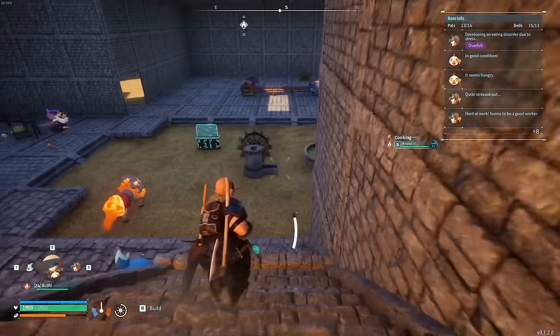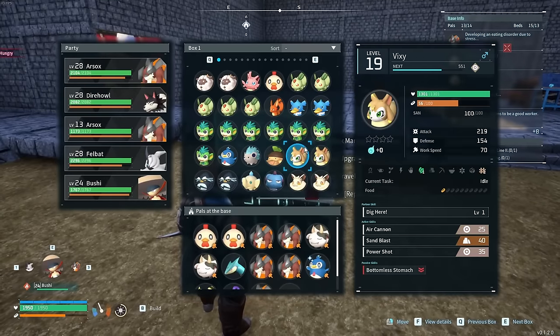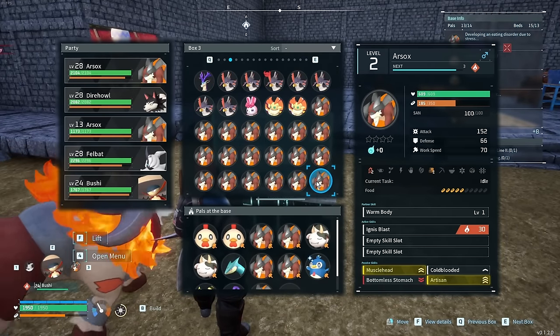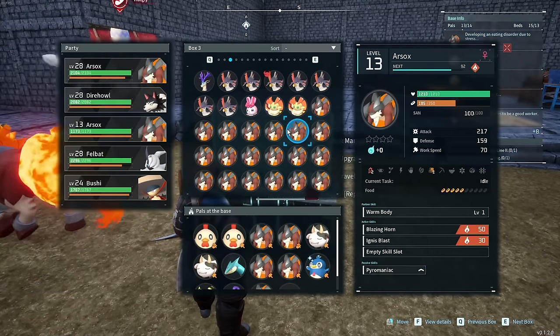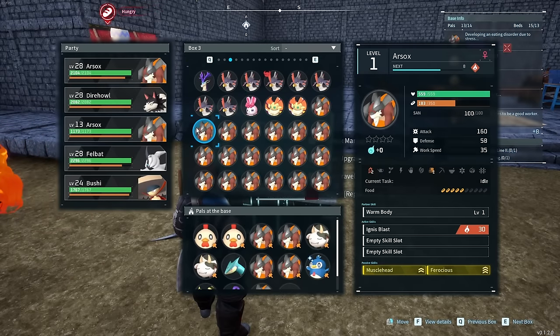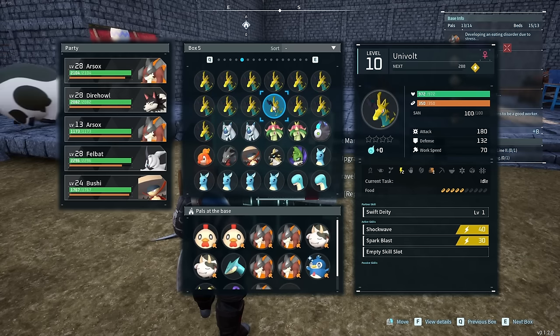I think the problem is that we're breeding two dudes that have too many passives. Like, we were breeding two guys that had too many passives — muscle head, serious, ferocious, serious, muscle head, artisan — which is probably why we got such weird eggs coming out here. Because we're trying to take six skills and turn them into four. So this guy has serious and that's actually a male. So I would assume that if we breed the one with ferocious and artisan — those are two good ones.